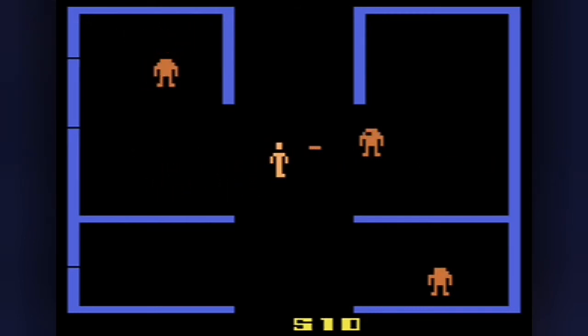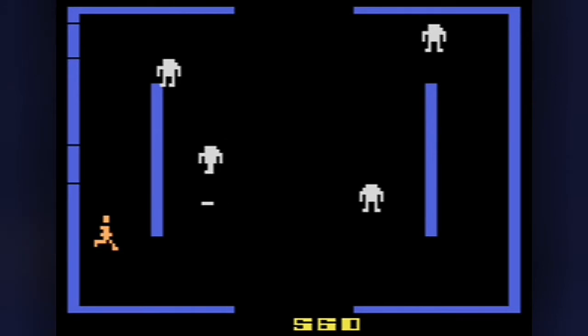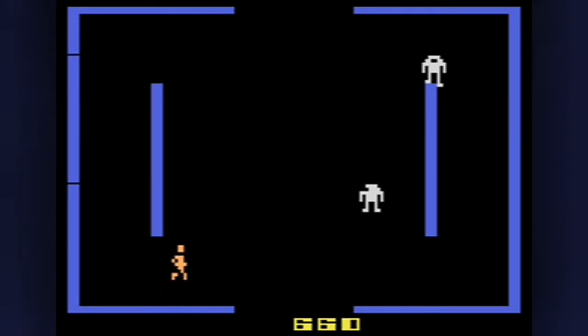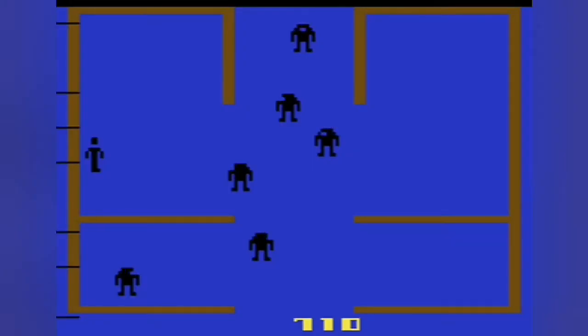In the year 3200 on planet Mazen, your exploration mission has gone awry and you're a prisoner in a maze of electrified walls that kill upon touch. If you blast all the robots — aka automazons — you face their maker, Evil Otto. He can't be killed or stopped; your only choice is to outrun him.